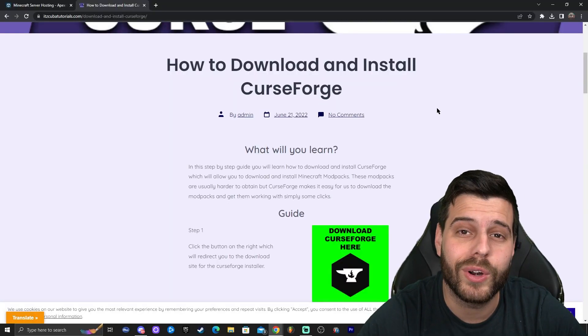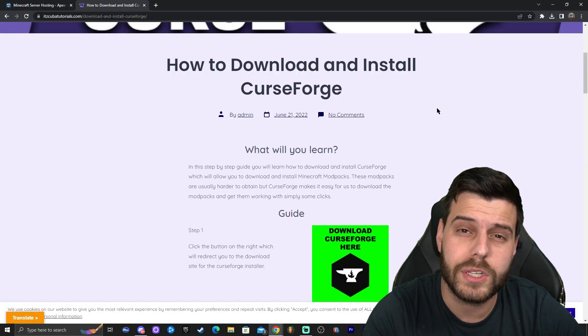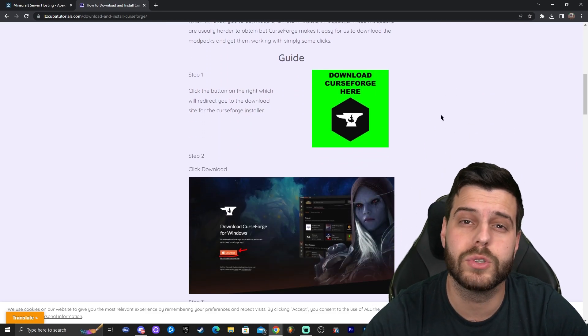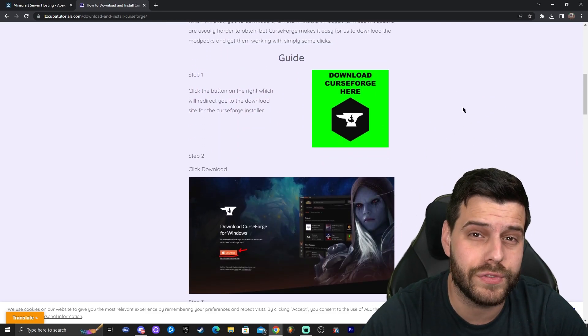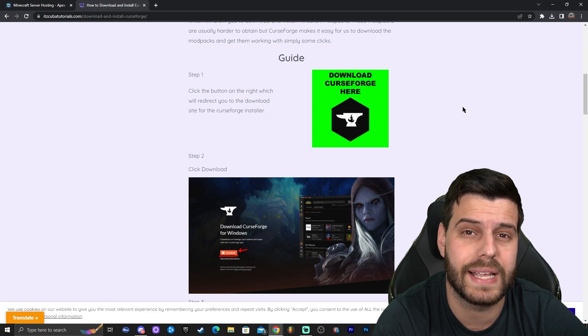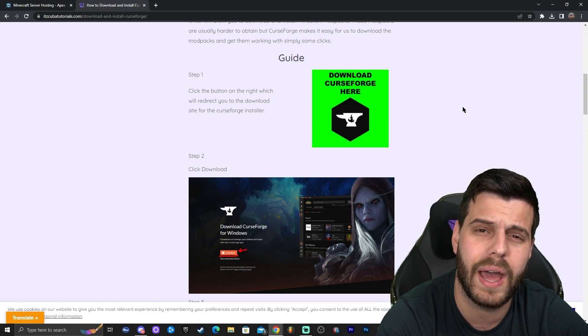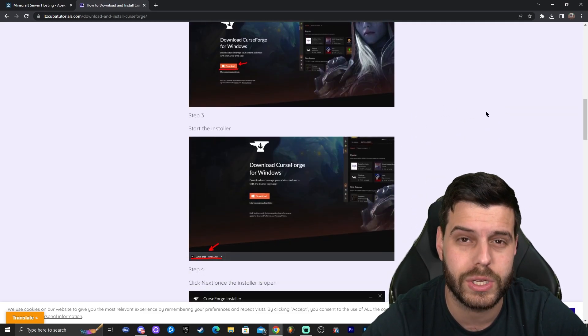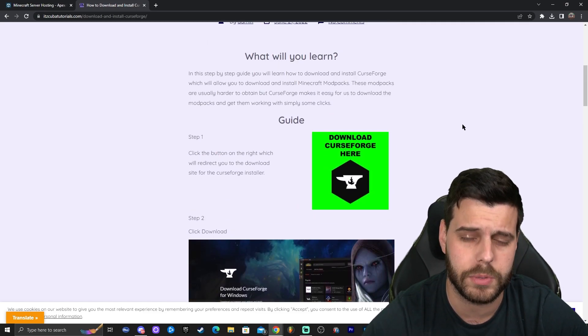To download and install Fantasy Minecraft, we first have to download CurseForge. CurseForge is a modpack loader that will allow us to play many modpacks — not just Fantasy Minecraft but a lot of others like Rocraft, Pixelmon, Couplemon, and many more. We have a written guide on how to download and install CurseForge, and you'll find that in the second link in the description.